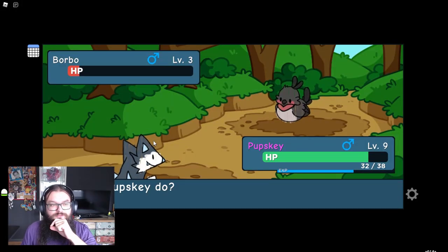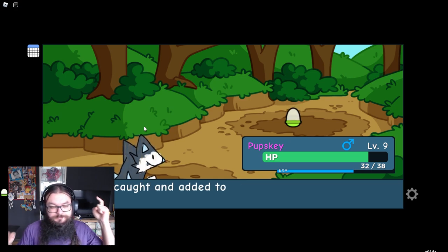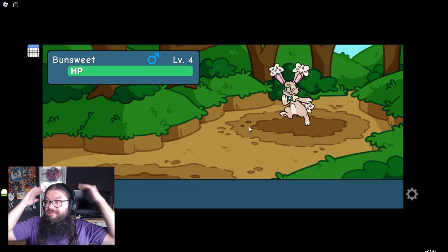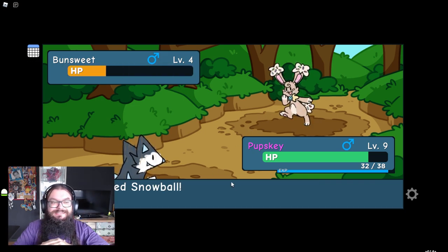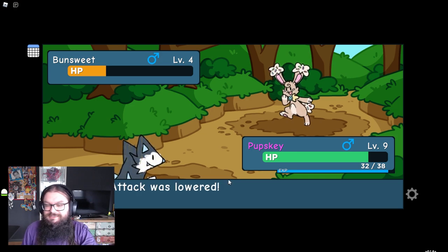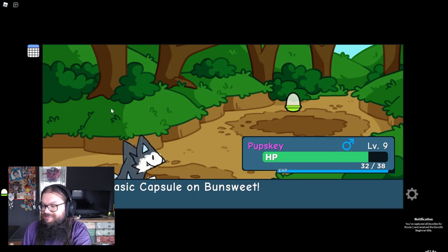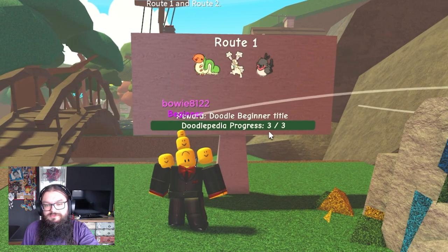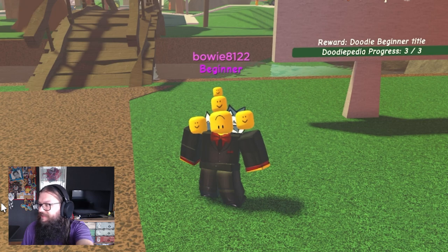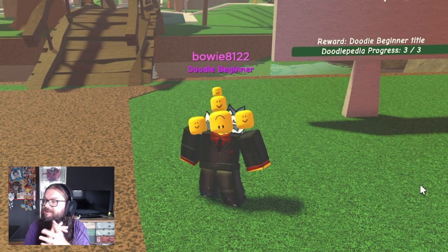We found the second one, which is Borde — really cute birds. Let's try to catch this for our scoreboard, and then we only need one more. That's two out of three. And the next encounter — there it is. We literally got all of them back to back. I hope I don't kill it. All we need to do is catch it and we should get an awesome new title. Let's use the basic capsule. We got everything from route one, the progress is complete. And instead of the beginner title we now got the Doodle Beginner title — yay, round of applause.